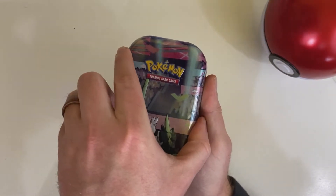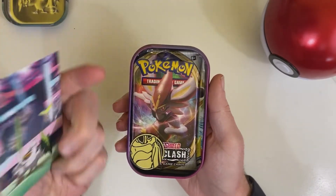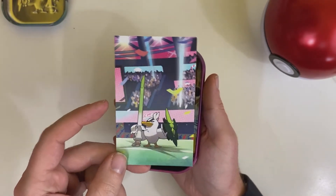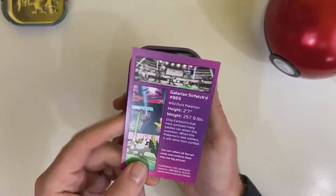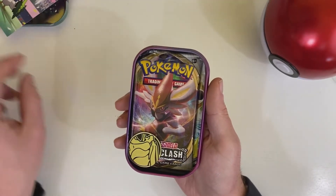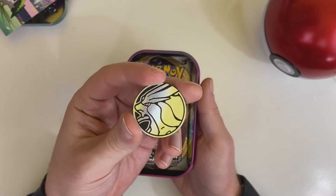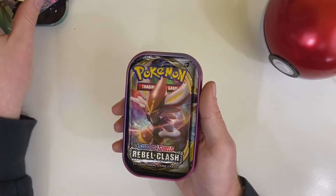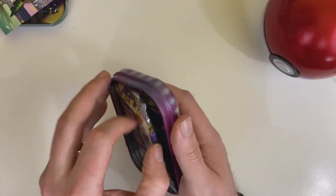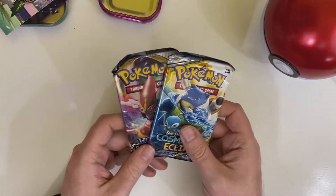Here we go. So here we have a little Sirfetch'd card that comes in the tin. Got some information here on the back — Galarian Sirfetch'd. Got our little coin here. Don't know who that is. Packs out here — we've got a Rebel Clash and a Cosmic Eclipse.